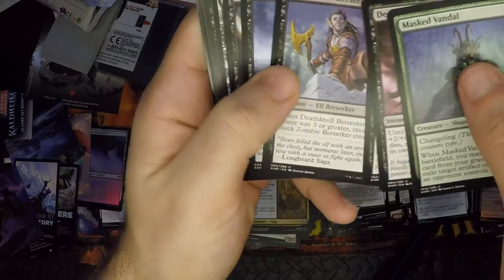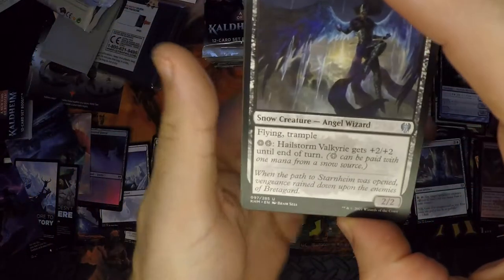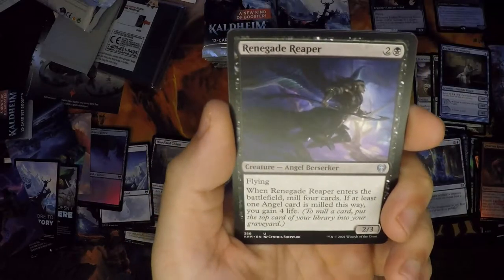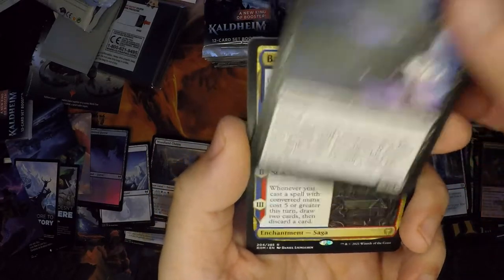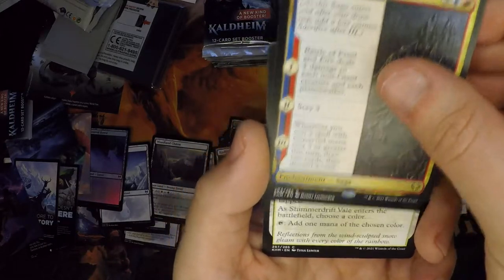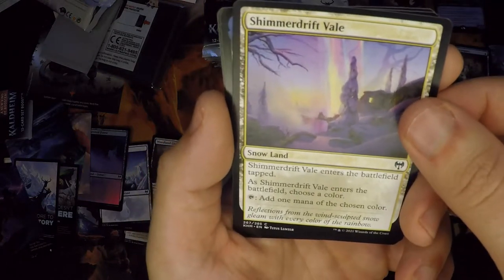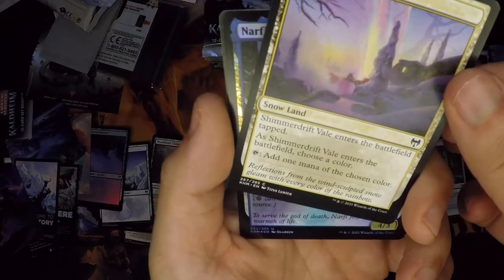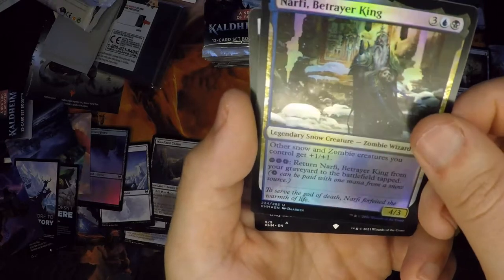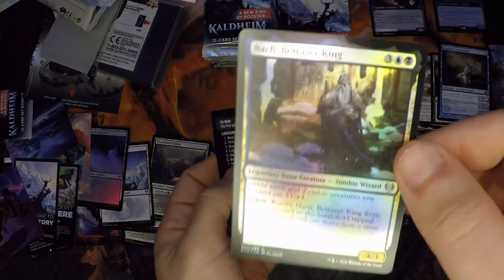Going through the pack: Hailstorm Valkyrie, Renegade Reaper, and Battle Frost of Fire for a good old giant tribal. Another snow land — looks very nice. And we got ourselves an uncommon foil — good old zombie wizard. It's just snow zombie creatures; this could be a cool commander right here.